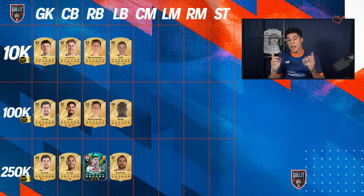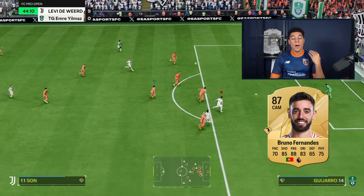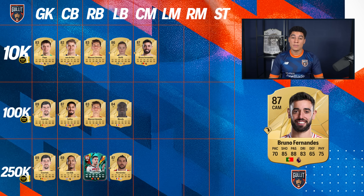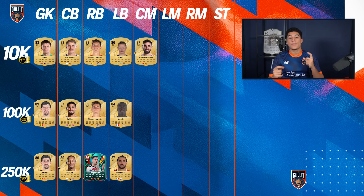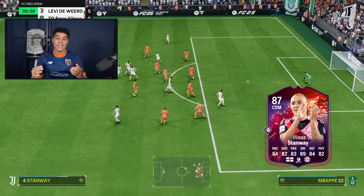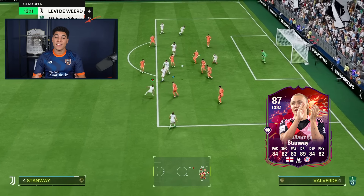Then for the center mids, around 10k coins I would go for Bruno Fernandes. Long ball plus pass is so good this year, just because of one play style. Apart from that Bruno's card maybe doesn't look too special, but even pros are using him just because of this play style. He's around 12 to 13k coins, everybody should be able to afford him and he's a top tier card. Then for around 100k we're going for Stanway — pink pass plus, almost Gullet gang. She's just insane.